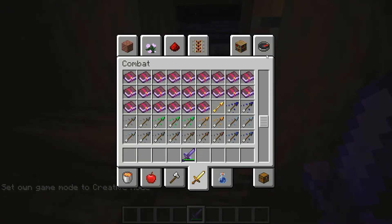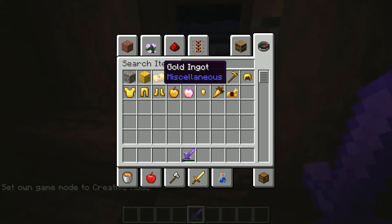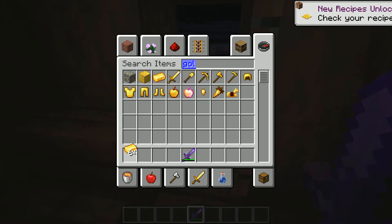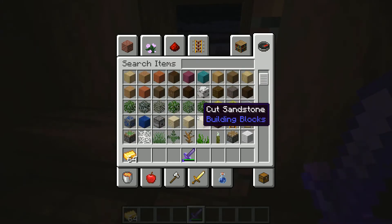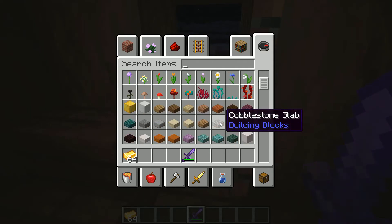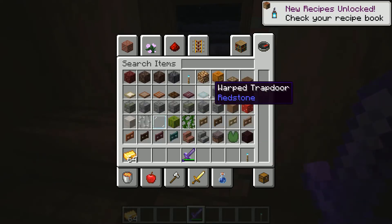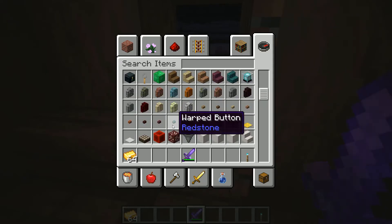So to get netherite gear, first you need gold ingots and then this new item. There's also a soul fire torch which is a new thing, and warped and crimson buttons — two new buttons. Now let me try to find the netherite crafting item.